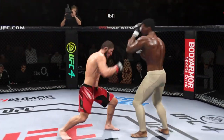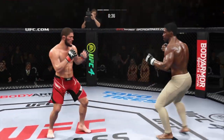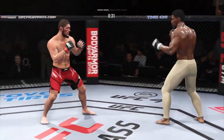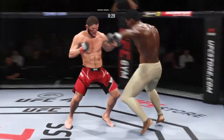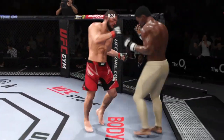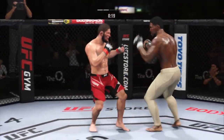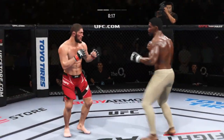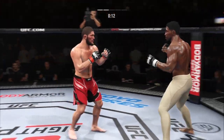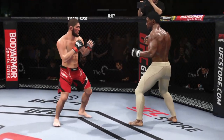Continuing to work the body to great effect. Big power shot there. Body kick now by Nurmagomedov. 20 seconds to go in the round. Just out of range with that right hand. A nice punch out of the break there after he had caught the leg. So he is really starting to put it all together now, and clearly seems to have found the timing of his opponent.